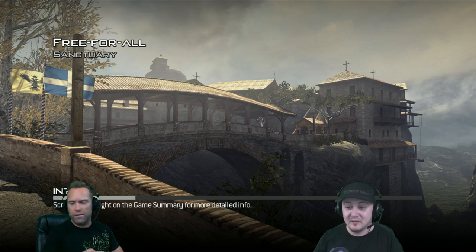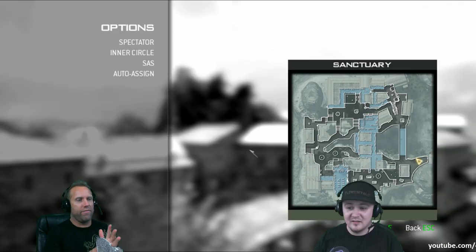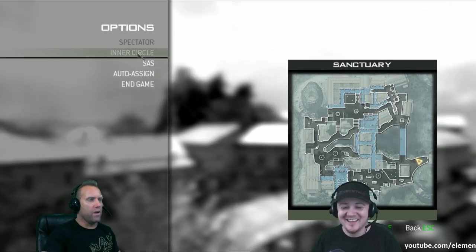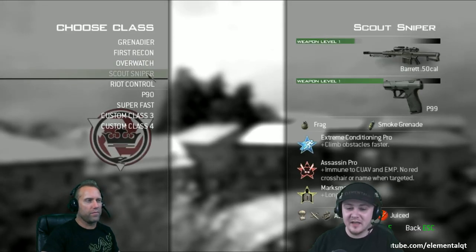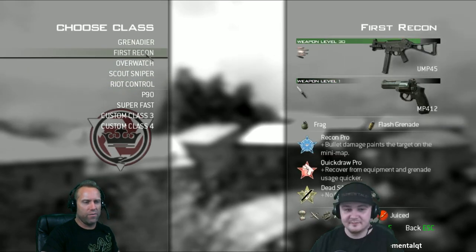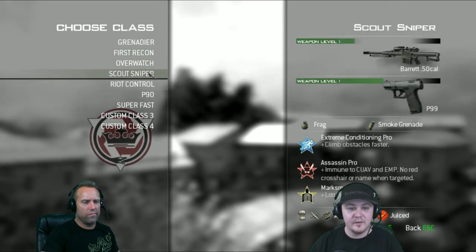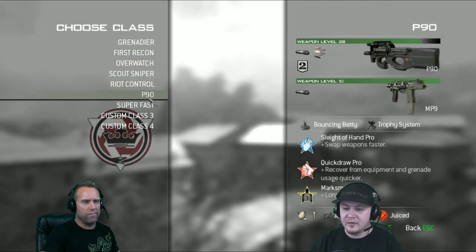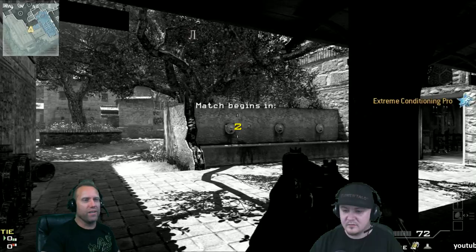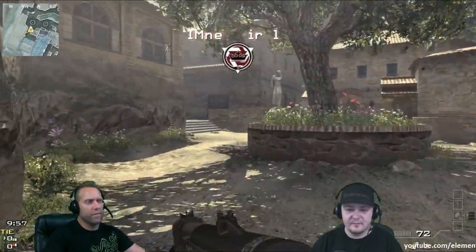It looks like it's on a cliff or something. I hope they let us fall off the cliff. That would be awesome. I have parachutes, paraglide down. I want a fast spec. Is there a fast spec? Extreme conditioning, here we go. Sniper.